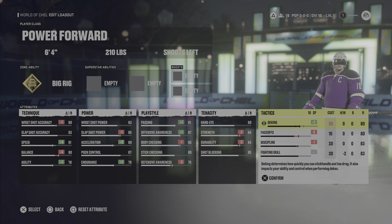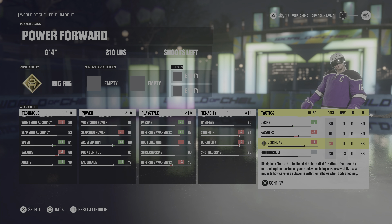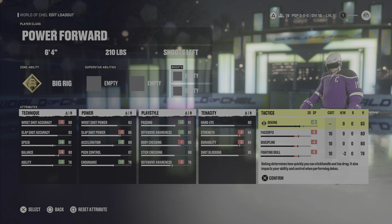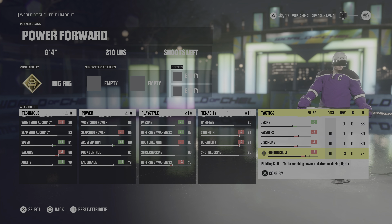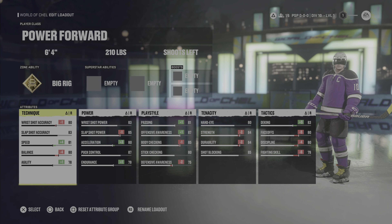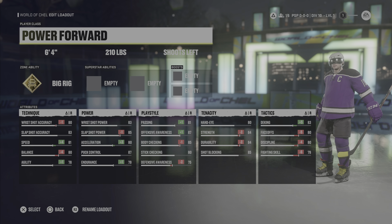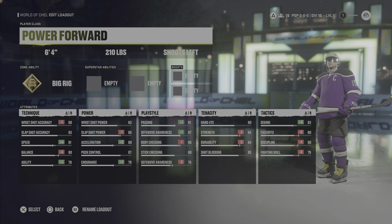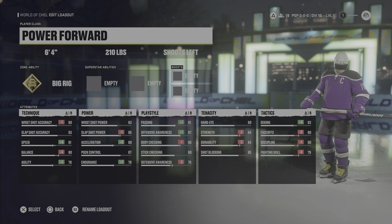As a power forward you're not going to be playing center, so we want the best deking we can get. I also wanted to make sure fighting and discipline are up because if you're a heavyweight like a power forward, you want to be able to fight. If you're playing threes and not going to fight, I'd highly recommend knocking fighting down to 80, discipline down to 78, and putting deking up to the max. This build is highly recommended if you like to nail people but still have a good shot, very good shooting stats, good speed, and decent passing — an all-around very solid build.